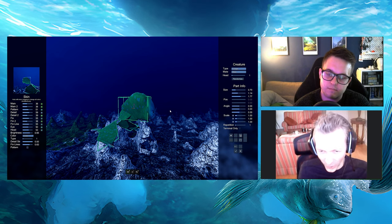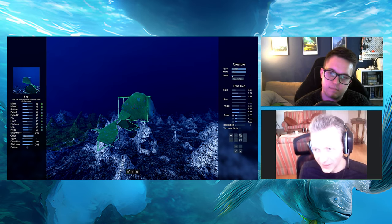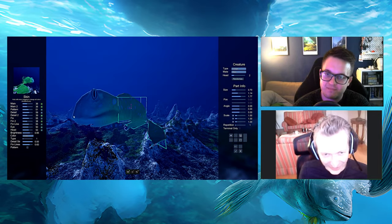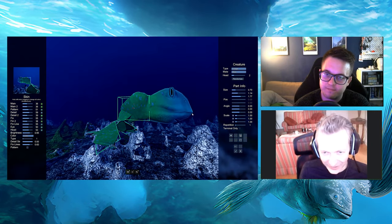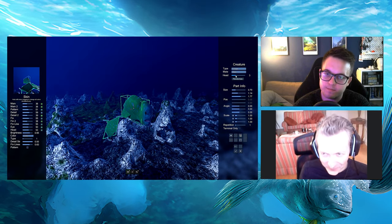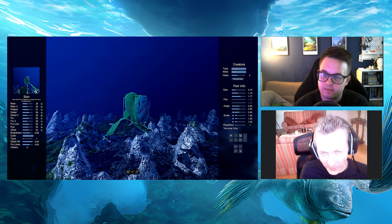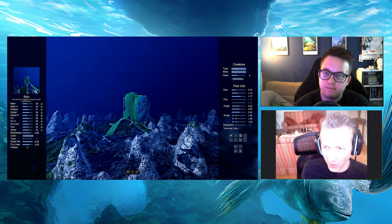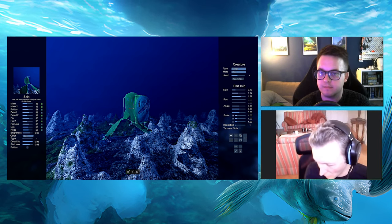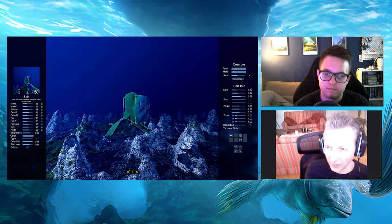The heads can be stretched and skewed to some degree, but as you can see in the editor, a head meant to be used with a ray doesn't look very good if you give it a long thin creature style. So the main constraints on heads are essentially the food source and the shape of the body the head is being connected to.